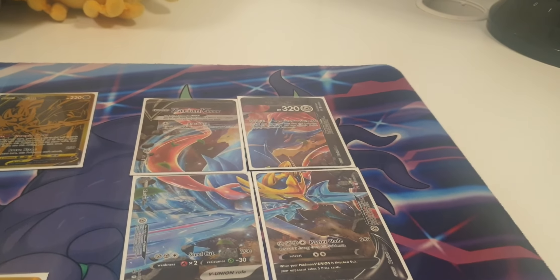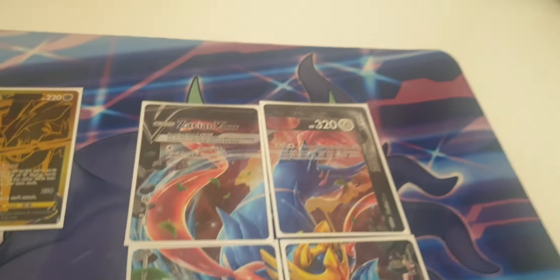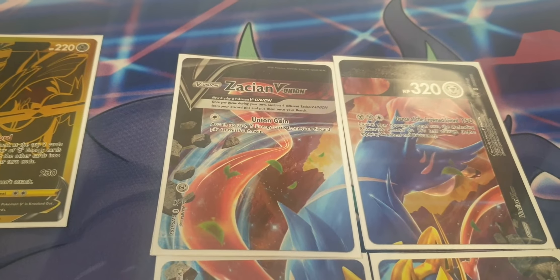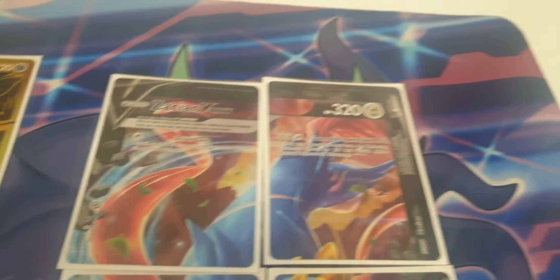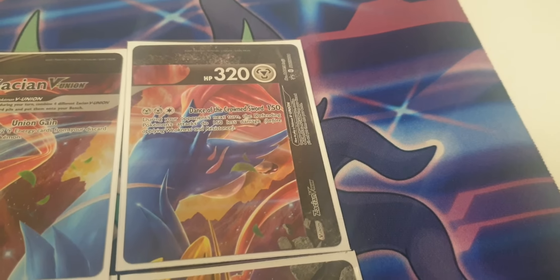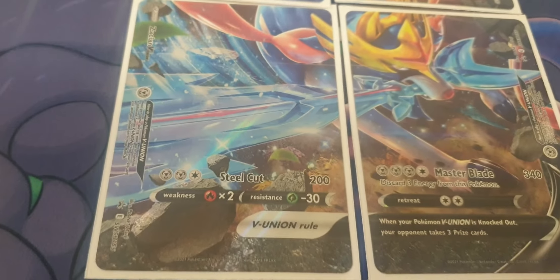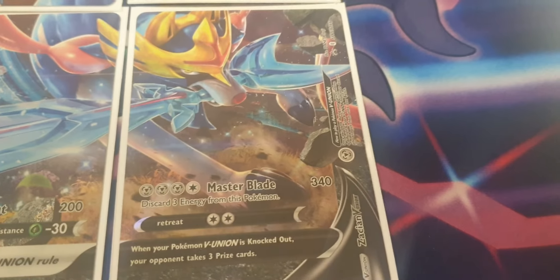First I'll talk about the deck I played, which was Zacian V-Union. Zacian V-Union has four different attacks. Union Gain does, for one energy, attach two energy from your discard pile to this Pokémon — I don't really use that. Dance of the Crown Sword does 150 damage and during the opponent's next turn their attacks do 150 less damage. Vanilla does 200, Steel Cut — a very good attack. And Master Blade does 340 damage — a great attack.